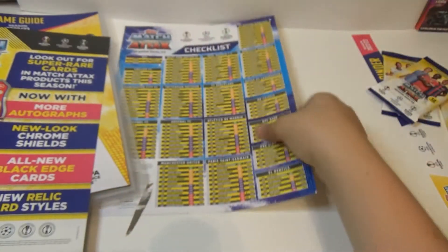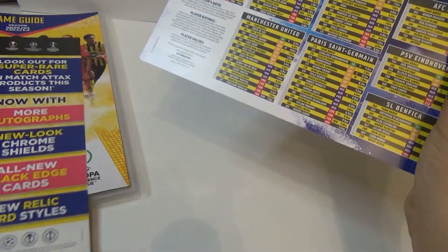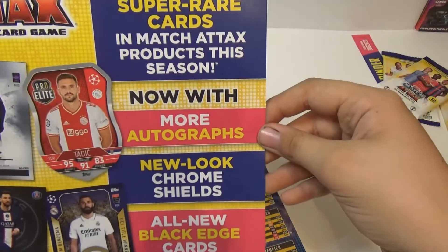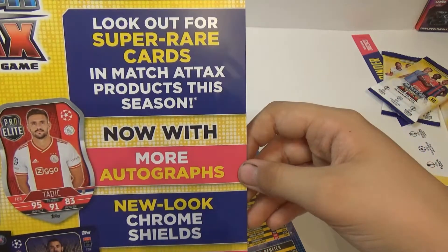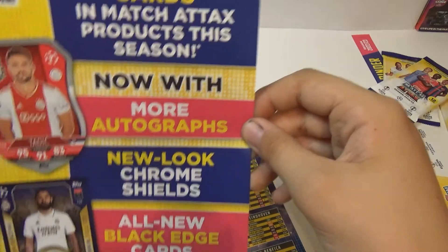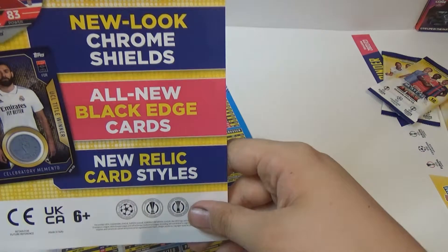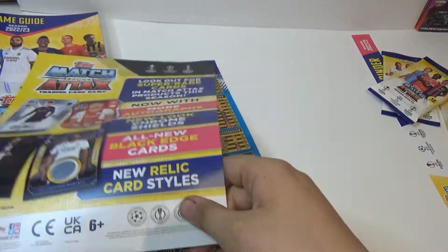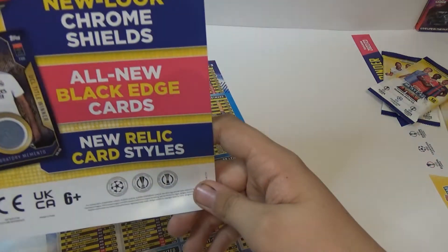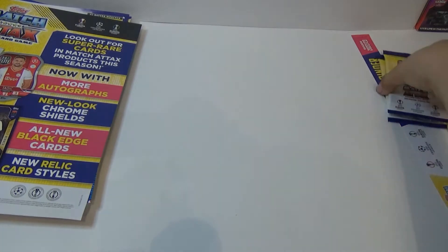That's what we would probably have here then. That's the back — look out for super rare cards in Match Attax products this season. New with more autographs — new Chrome Shields, all new Black Edge cards and Relic cards. I'll try to get Benzema. Let's get into the pack shall we.